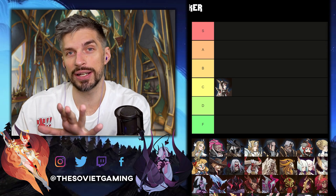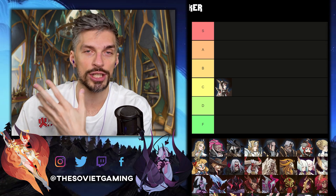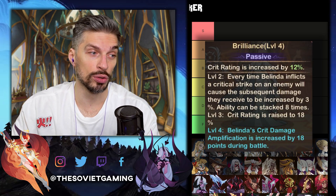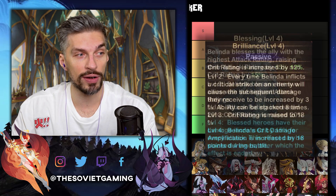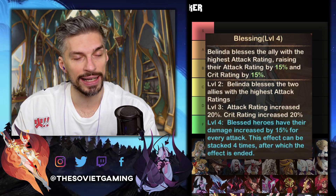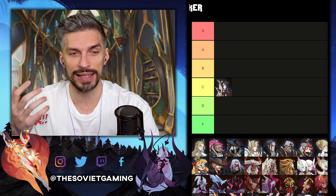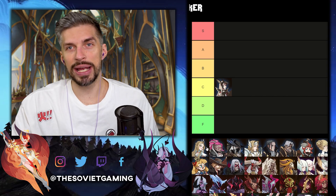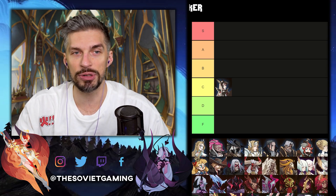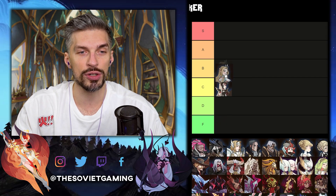Next one is Belinda, and that's a really hard option because she has really good engravings — a lot of haste and a lot of bonuses overall. Her E30 ability will allow her to do more critical damage, and E60 will allow blessed heroes to have their damage increased by 15% additionally every attack, stacking up to four times before resetting. The problem is that reset mechanic makes the bonus inconsistent — it goes up and down like a wave. Moreover, Belinda isn't being used that much nowadays other than faction towers, so I'll place her on the B tier.